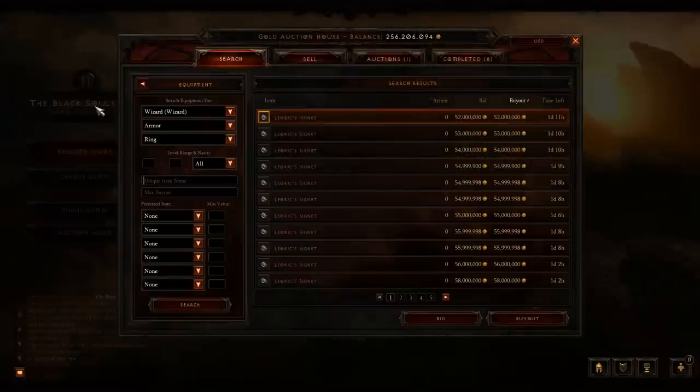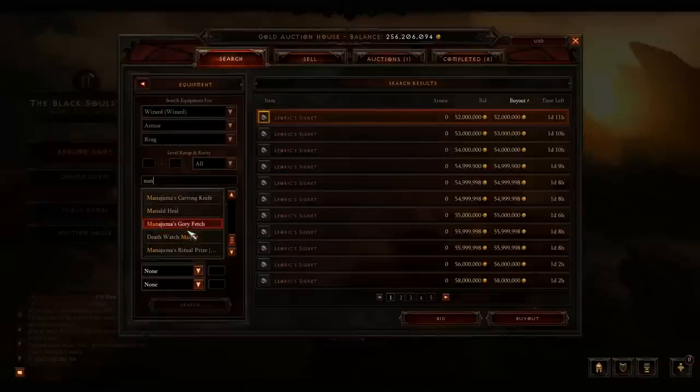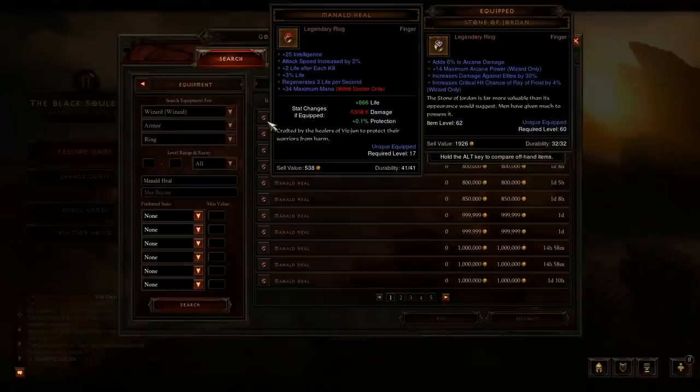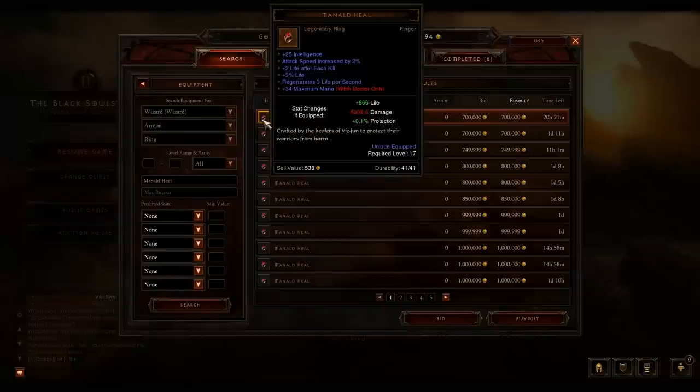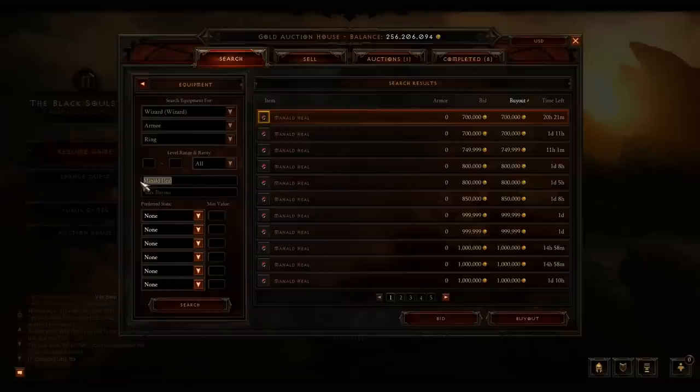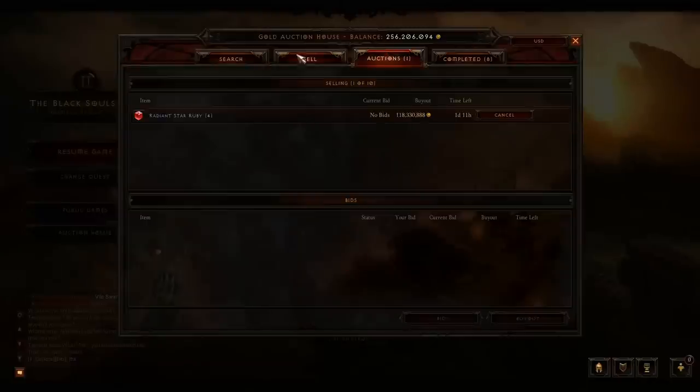Leoric's Signet is a level 14 ring, and since it's only level 14 it drops in Act 2 of Normal mode. In particular, it seems to only drop past Magda but before the Vault of the Assassin and the Zoltan Kulle content. It can drop in the Vault of the Assassin and near Zune's toward the end of Act 2, but at that point you also start seeing the Minaltheal ring which is level 17 — and you really don't want that interfering.